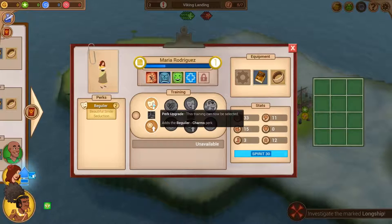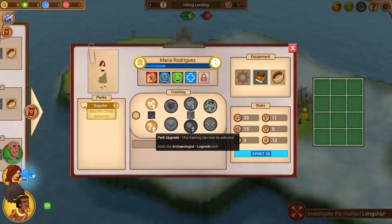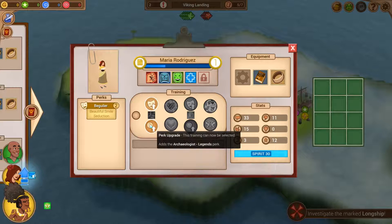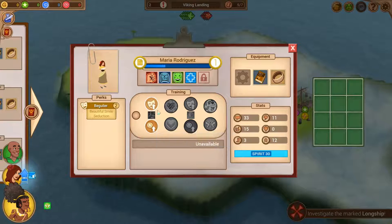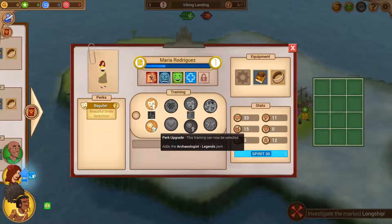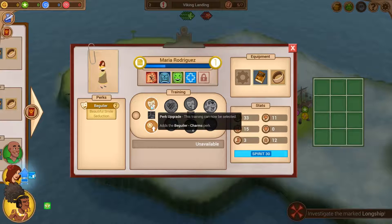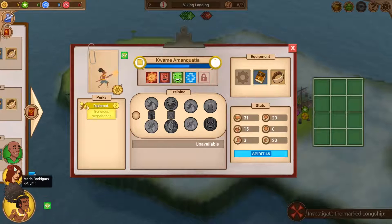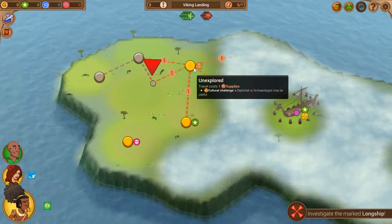Maria has leveled up. She's going to get the special ability Seduce, which has a range of two tiles - the target becomes impressed and positive, minus 25% speech defense, which stacks very well with everything here. We can either double down on Beguiler, add the Charms perk, or try and get the Archaeologist Legends perk. I think generally you want to have something that's level 3 for some of the later missions. We already have a Diplomat and a Survivalist, so we could do alright there.